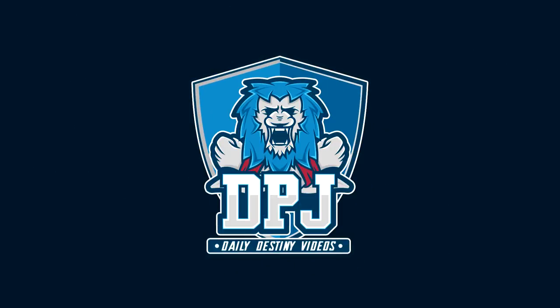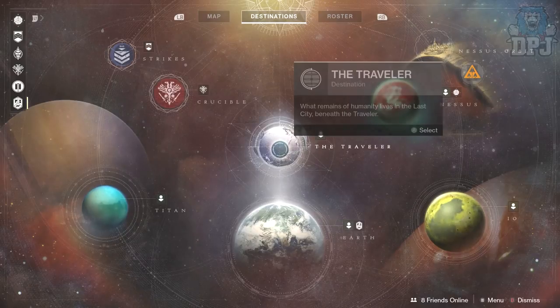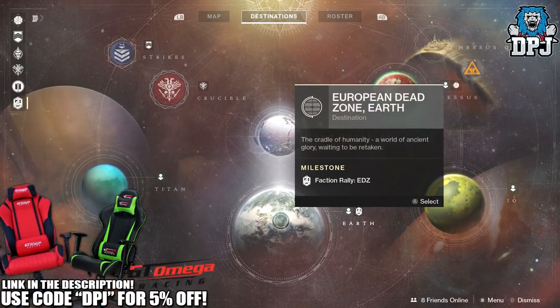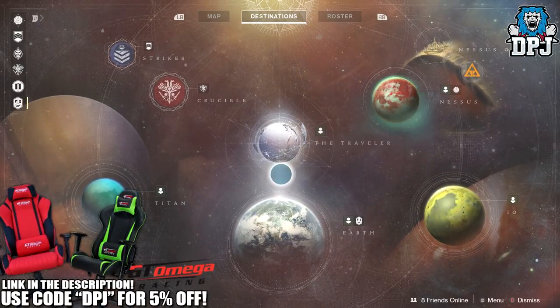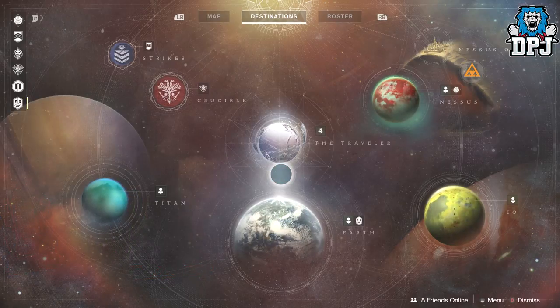What is going on guys, welcome back to the channel and I appreciate you being here. Today I'm going to show you guys this amazing glitch — basically how you can get unlimited faction tokens. It's that simple, it really is.